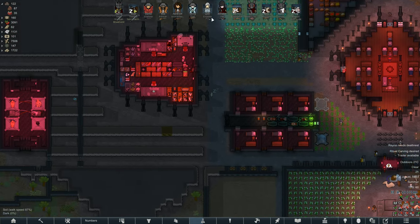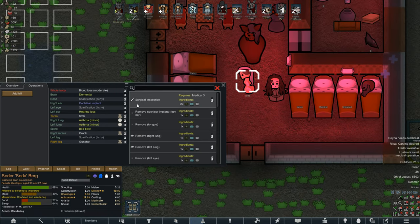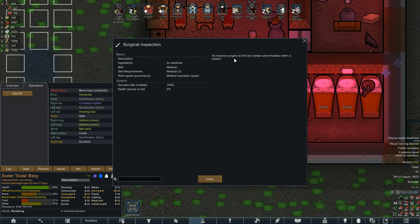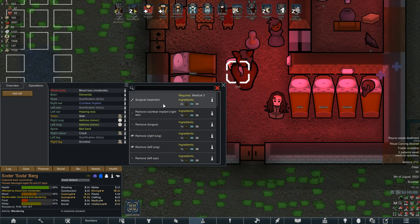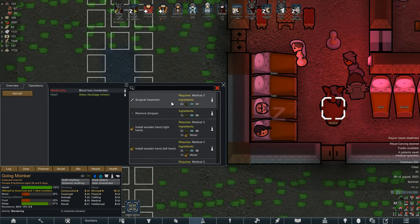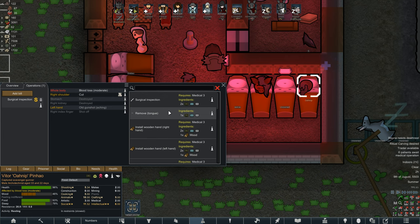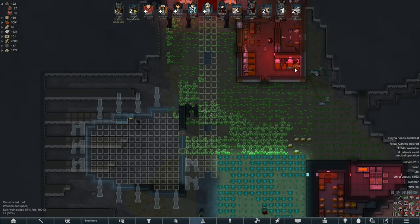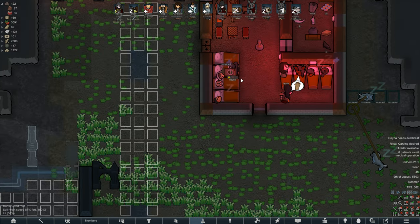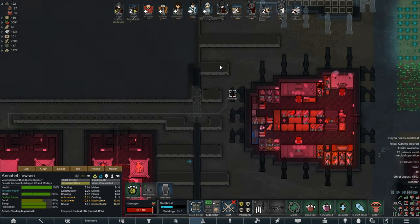Something I recently discovered: we can do a surgical inspection — an invasive surgery to find any hidden abnormalities within a patient. That now has me super paranoid. We're going to queue this up on all our prisoners, and then we might go through and do it on our colonists as well — basically everyone except Reina and Dimitri, who we started with.